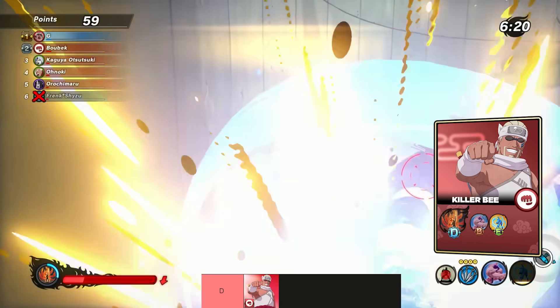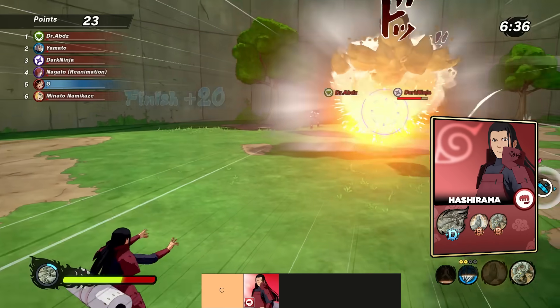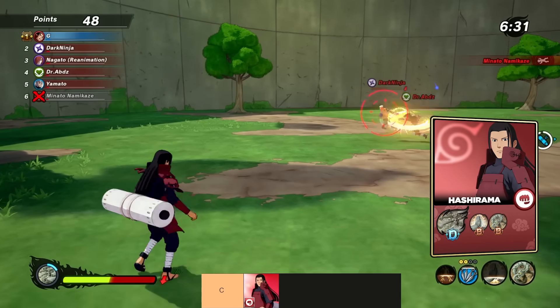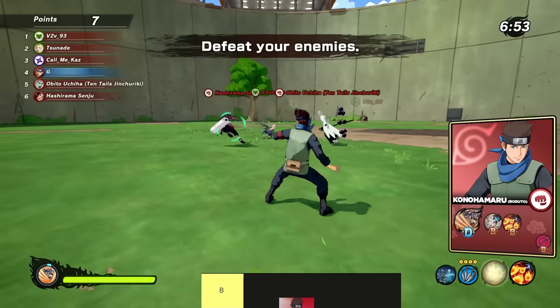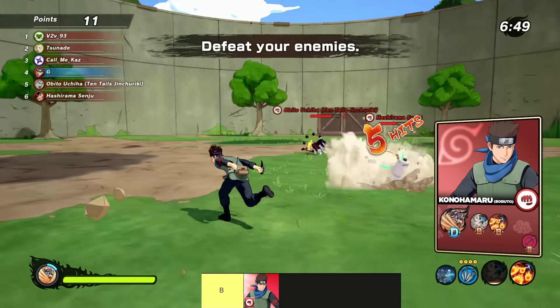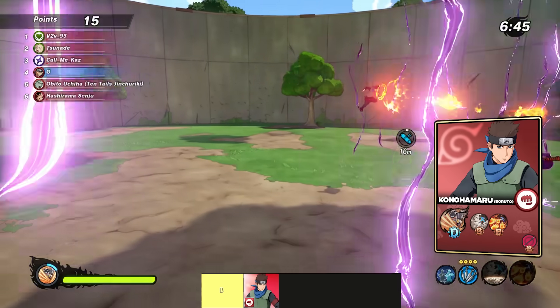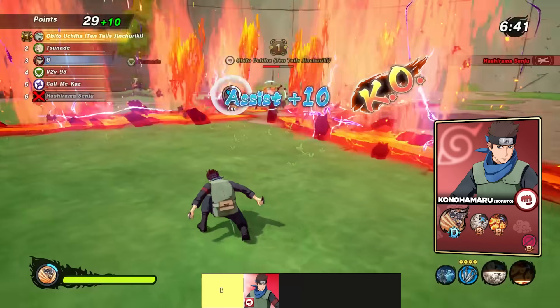That's the only D tier attack type, so we move up to C tier where we have Hashirama — two solid jutsu though they're both kind of flawed, and unfortunately the ultimate is simply too inconsistent. He's also the only C tier character, so we move up again to B tier where we have Konohamaru. Pretty much the same scores as Hashirama — solid but situational jutsu and a bad ultimate — but he comes with a unique weapon for defense type, so he gets a bonus point for extra value at the same price.